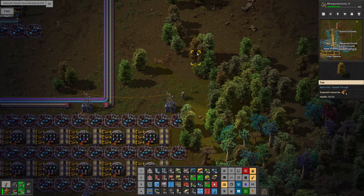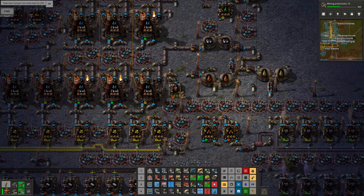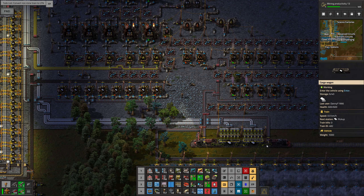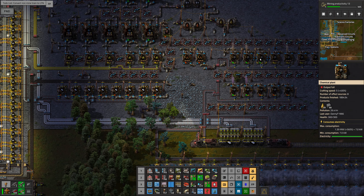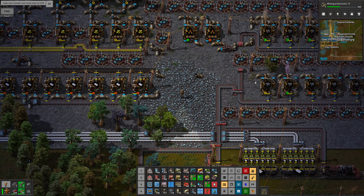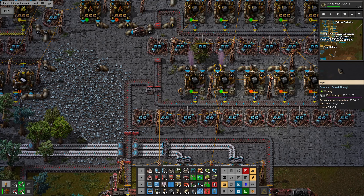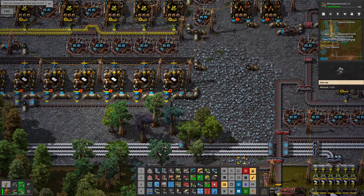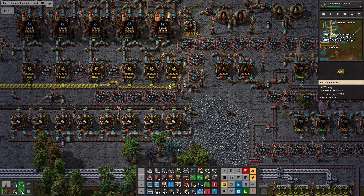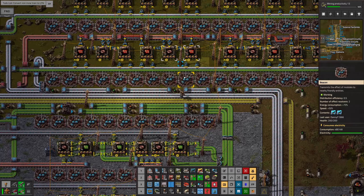I wandered down to have a look at the oil processing plant and realized it was using all the petroleum gas to make plastic and converting petroleum into solid fuel for powering the trains and making rocket fuel, and there wasn't enough going to make sulfur. So I've turned off some of these machines and put a line here so the petroleum doesn't go any further. I'm getting plenty of plastic from the other coal liquefaction plant, and now I've got plenty of sulfur and sulfuric acid coming out — I've put some beacons in so it produces nicely and quickly, and production has started up again.